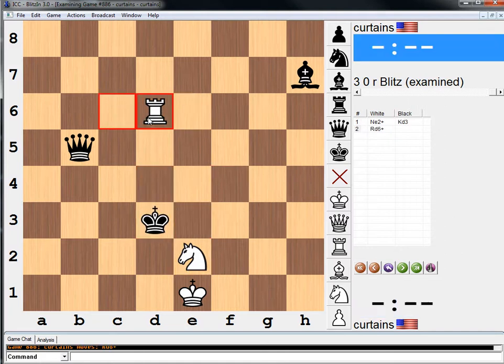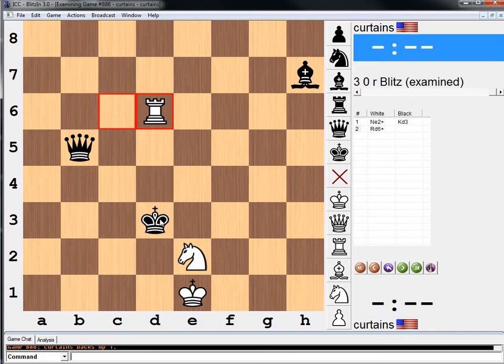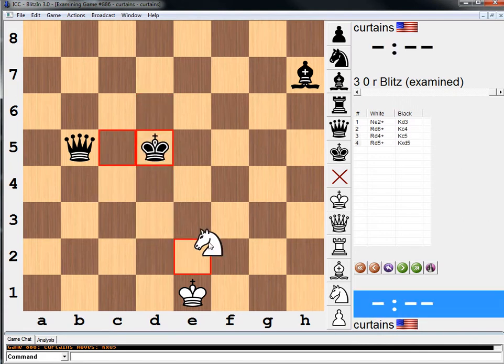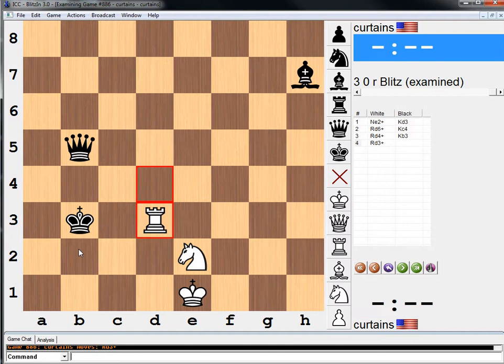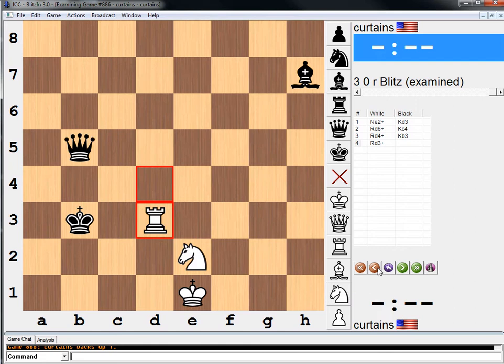So this is why it's amazing. King to d3, rook check — just look at this geometry. King c2 allows knight d4. The only move is this: rook check. If king here, rook d5 followed by knight c3. So king to b3 must be played. Now we have this cool move: rook to d3. If bishop takes, knight d4. Queen takes, knight c1.